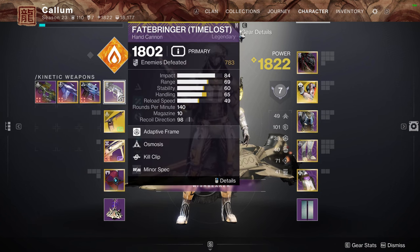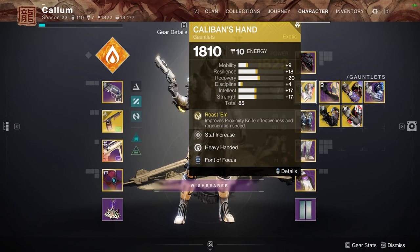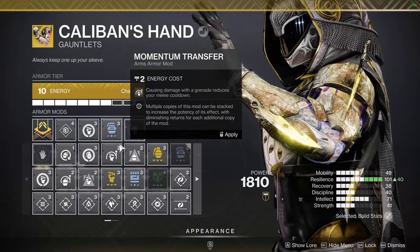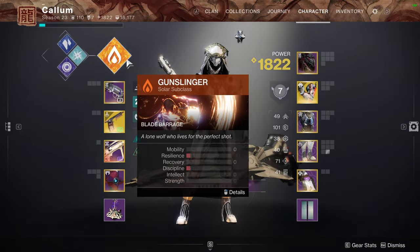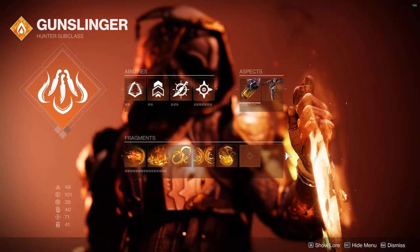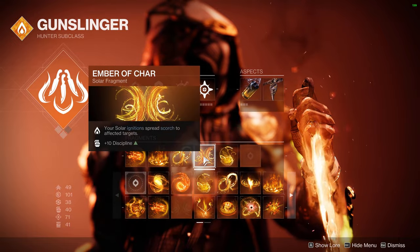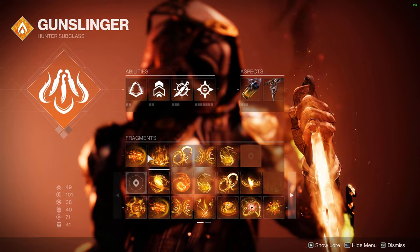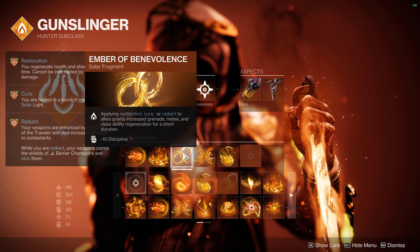Osmosis on Solar Hunter with Caliban's Hand. This makes your proximity knife ignite targets on a final blow, basically. And it scorches them. We're running a bunch of stuff to get our dodge and our knives up — the usual, like radiant when you hit a melee and all that stuff.